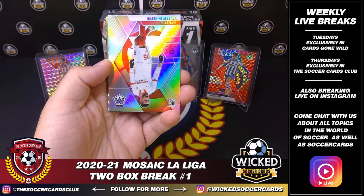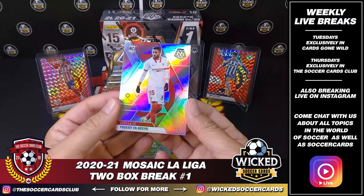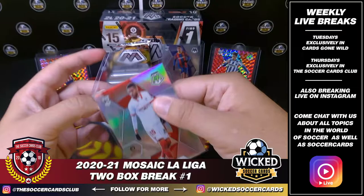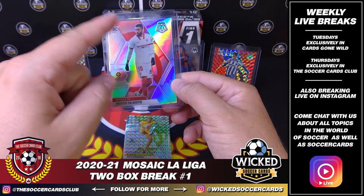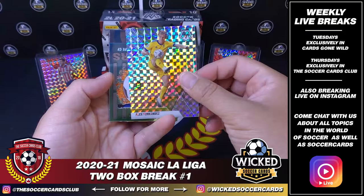For Levante, Aitor Fernandez. Brian Gill — we have a silver Mosaic here. Sevilla rookie, Yousef An-Nisseri. Silver rookie for Sevilla. These are really nice cards, man. I broke a ton of the basketball and football ones, and it's the little overlay of the logo in the back in that space, instead of it just being bricks like the football and basketball — it's tight, man. Just a little variation of a design. Very, very tight. I like it.